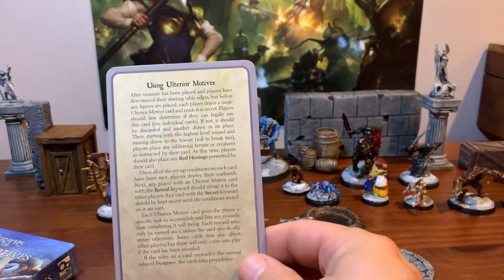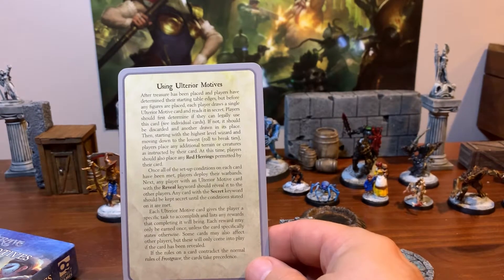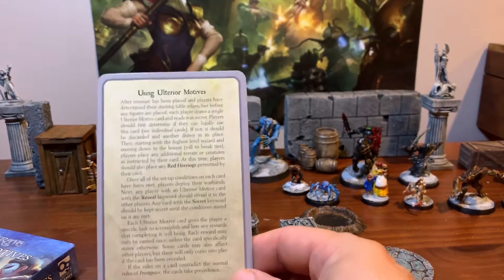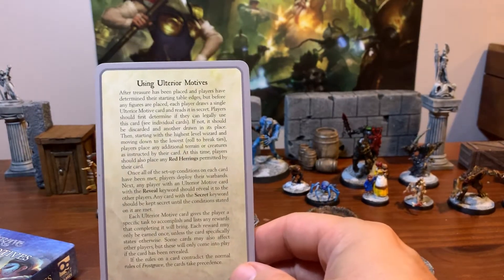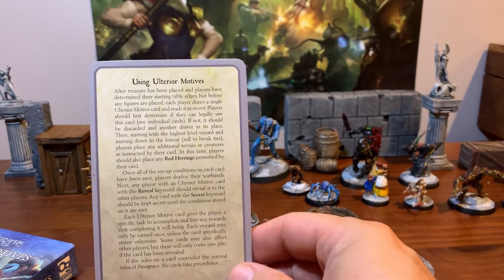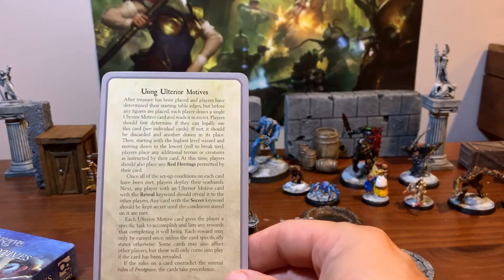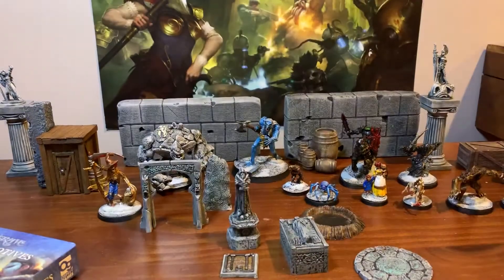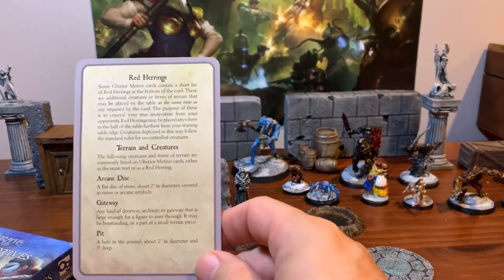The other side of the rules covers red herrings. Red herrings are secrets that you'll have, and a lot of times you'll pick three different terrain pieces with only one of them actually being your objective, so the other two are to throw your opponent off a little bit.